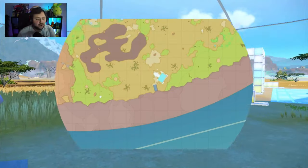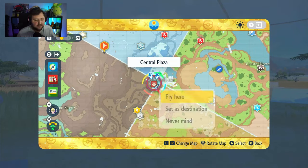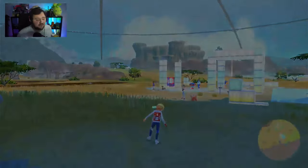In the game, once you're in the terrarium, go to the center location like right over here. And if you fly to this location, you'll find a specific lady.